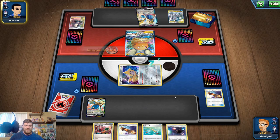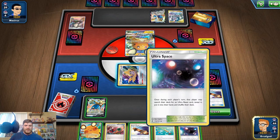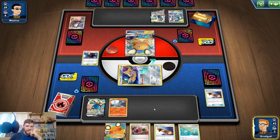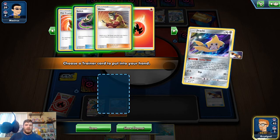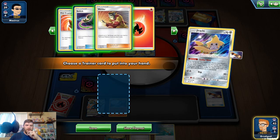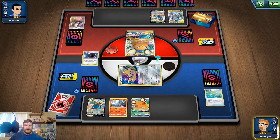There's Ultra Space that gets us our Blacephalon, but that doesn't do much in the way of energy. We got two of our Blacephalon prized — that's not good. Got a Stellar Wish, but none of these do me any good. Whiffed on it. Let's draw six new cards with the Dedenne.